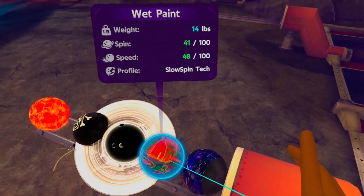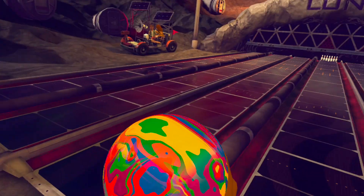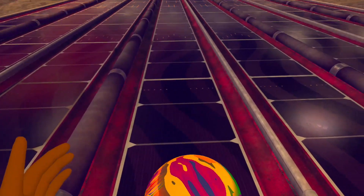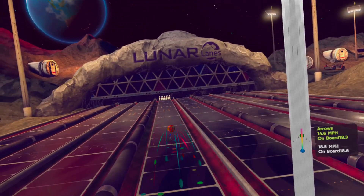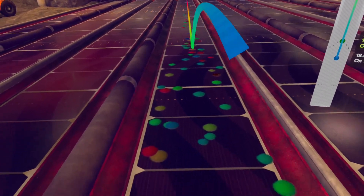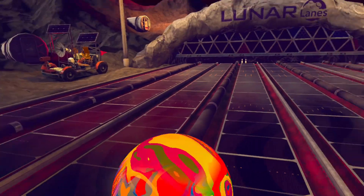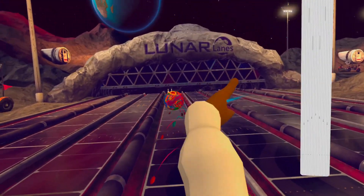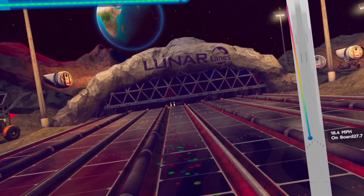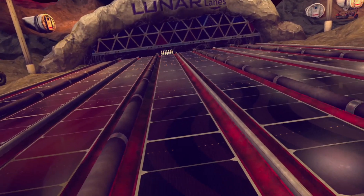Now we're gonna try the wet paint. This is kind of average — it leaves things on the ground as well. Oh my god, this is beautiful! Look at this! Wet paint is kind of average speed, so it's a really comfortable one to use — more like comfortable to get used to.